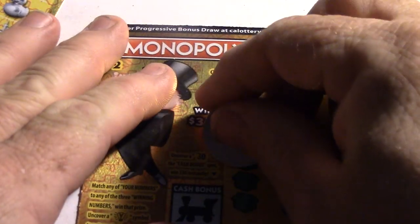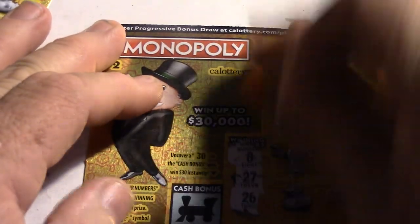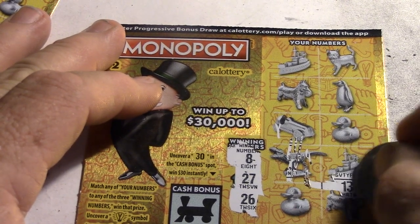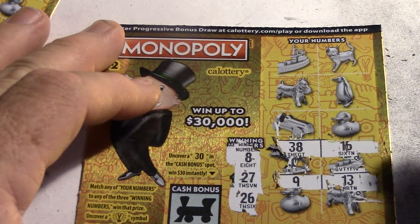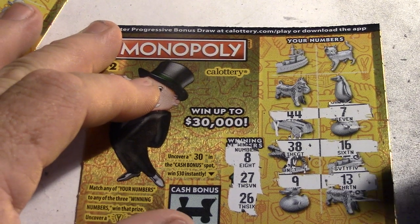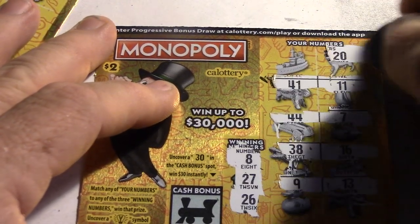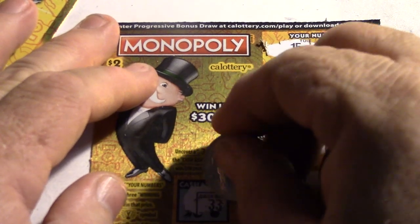Hopefully we'll find a good one in the run of Monopoly two dollar games here. Hopefully we'll get a couple good wins, that would be nice. Alright, 8, 27 and 26 is what we're looking for. Okay: 8, 13, 16, 38, 7 and 44 — that's what we needed on our last one. Next: 11, 41, 20 and 15. Let's scratch off the instant winner: 33, nope, it's not.